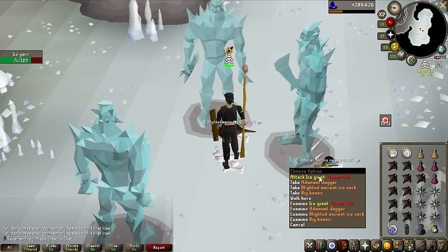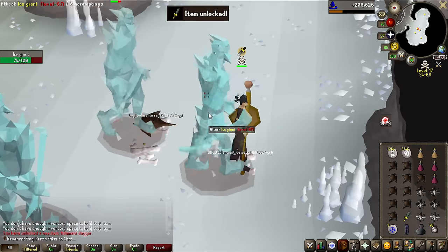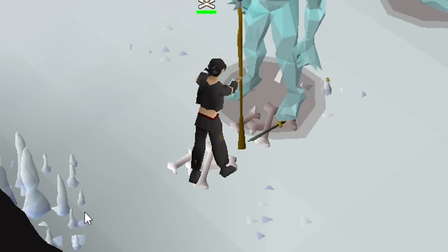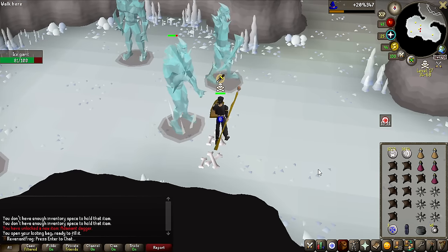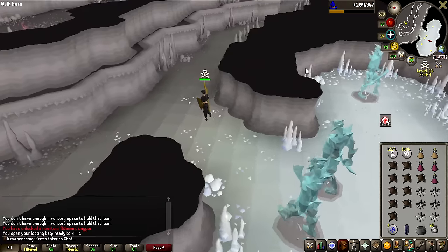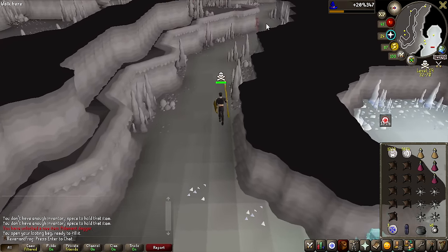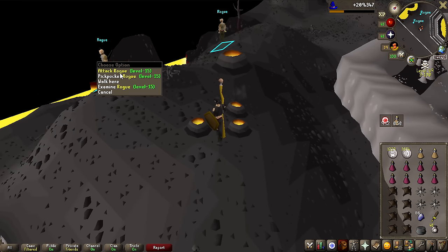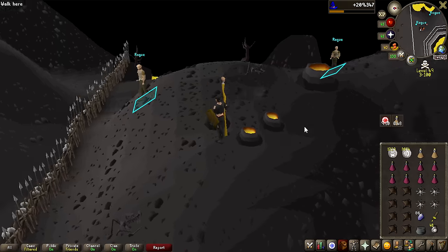That is the wrong Adamant weapon — Adamant Dagger, the baby version of it. And there we go, that is the Adamant Sword unlocked! I think I'm going to stop right there — I only really needed that. But now to train my magic, I think I might just do Slayer. In the first episode I did pick up a Rogue task, so that is what we're going to be completing — 86 of them to do.